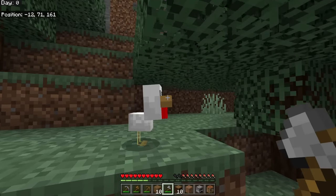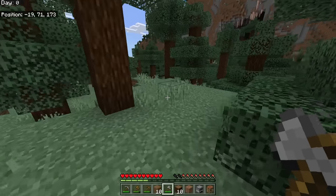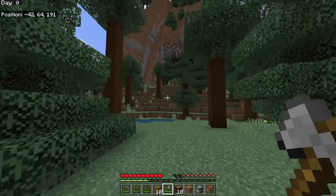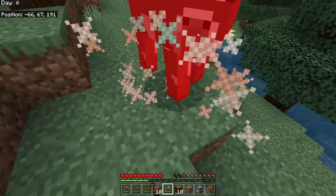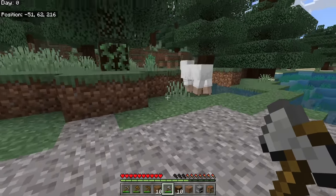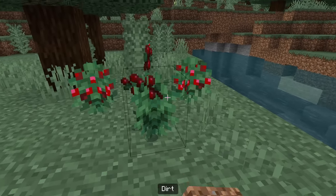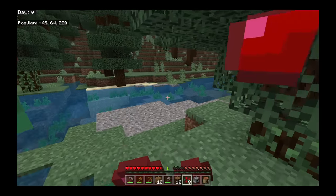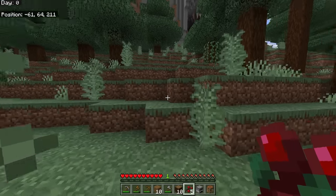Don't bother with baby animals like this baby chicken — they don't give us food. Here's a cow; cows give food too. And there's our third sheep. You may have noticed I was jumping and hitting the animals — if you jump and come down you do a critical hit, doing more damage. Sweet berries are a renewable food source; they taste good but hurt if you walk into the bush.